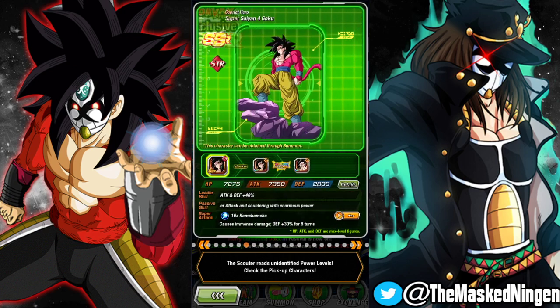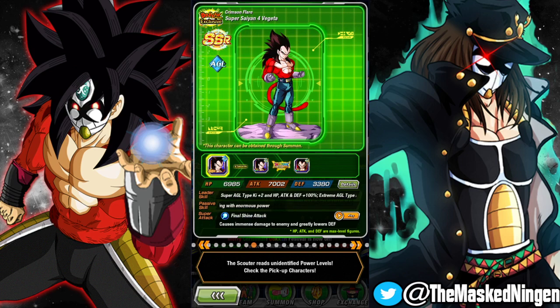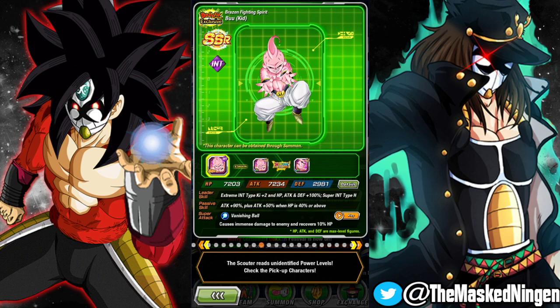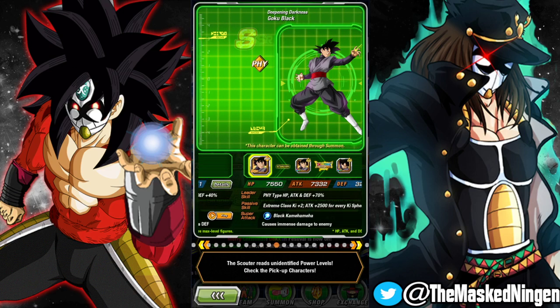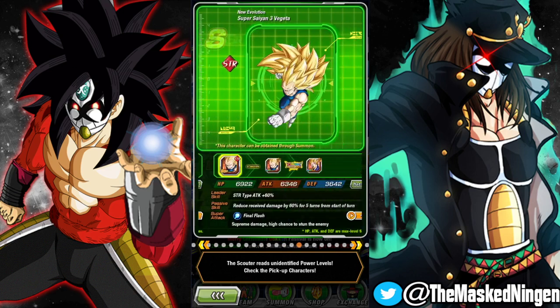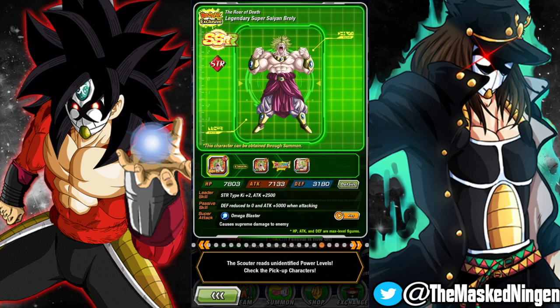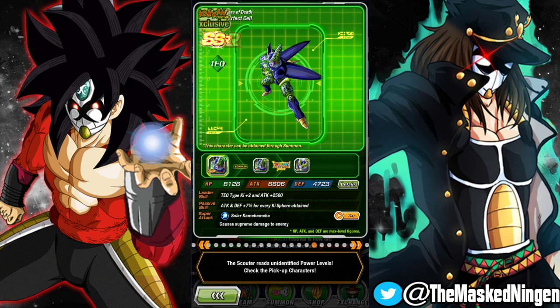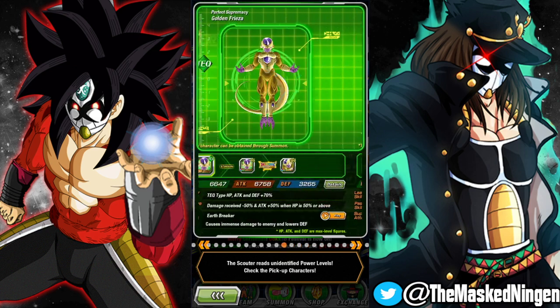Super 17, Kid Buu, and then these two — obviously these two will be getting their EZA at some point. It hasn't happened on JP yet. Kid Buu we know is coming at some point, and Super 17 has his already. There are a lot of featured units, which is bad because even if you buy the premium tickets and do your multi summon and get a guaranteed featured SSR, you could end up getting a less desirable unit. So it's definitely a bit risky for this banner.